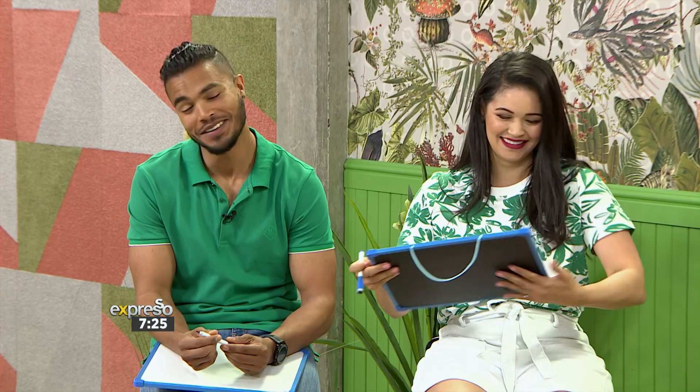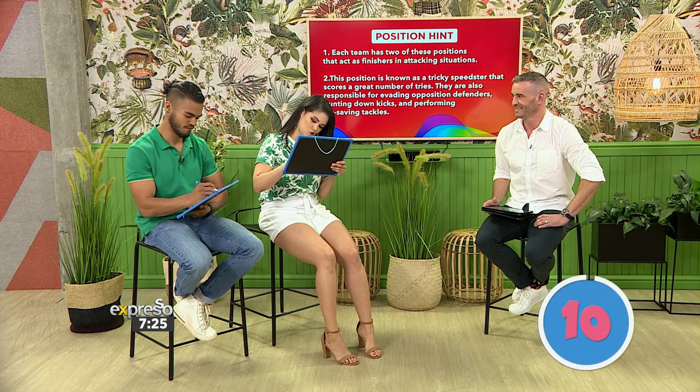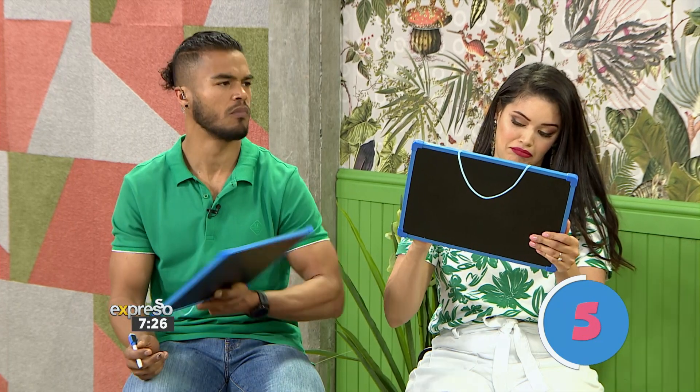Our next position: each team has two of these. They act as finishers in attacking situations and are known as tricky speedsters that score a great number of tries. They're also responsible for evading opposition defenders, hunting down kicks, and performing try-saving tackles. Ten, nine, eight, seven, six, five, four, three, two, one — there was a lot of writing!